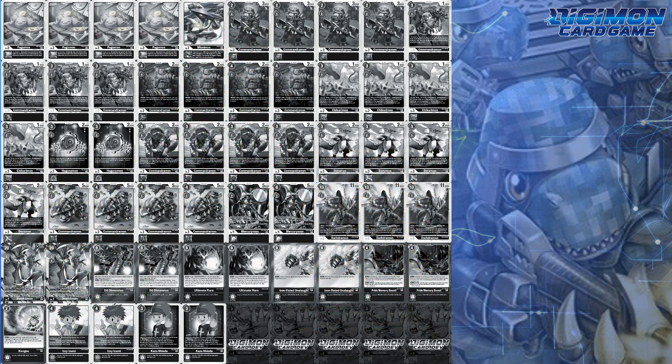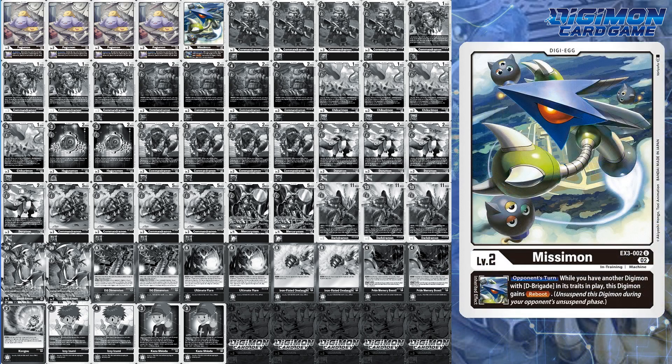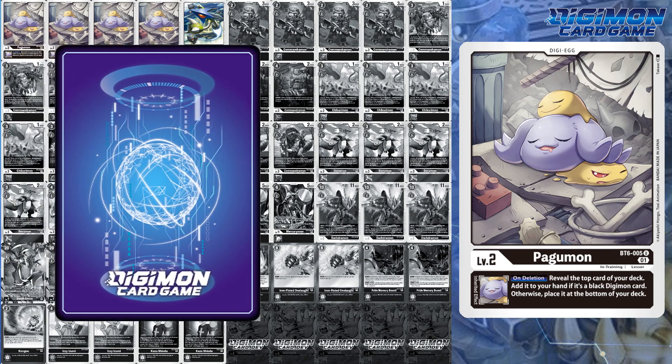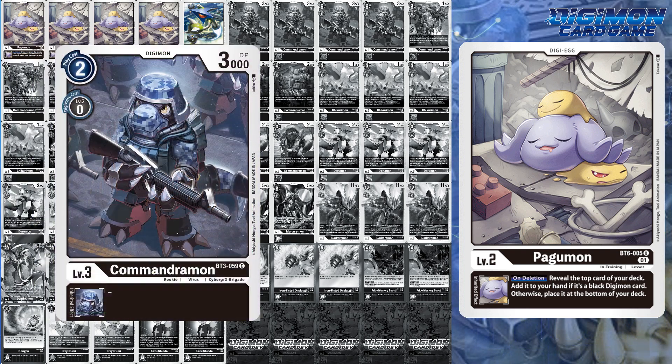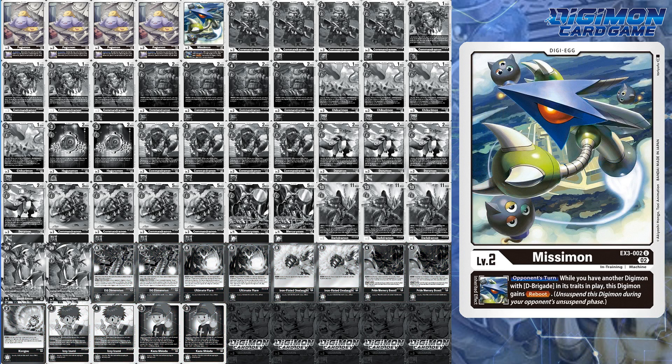For level 2s, this deck runs strictly BT-6 Pagumon and a single copy of EX-3 Missymon. BT-6 Pagumon is your MVP of the level 2s — if your Digimon is deleted, you get to reveal the top card. If it's a black Digimon, add it to your hand. Otherwise, you have 13 potential cards that whiff, although option cards sometimes appear in security at the most convenient time. As for EX-3 Missymon, this level 2 Digimon gives you Reboot, a chance to evade your opponent's offensive swing, but this can also bite you in the butt if you're in the WarGreymon matchup.